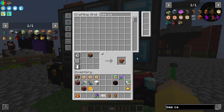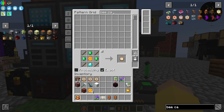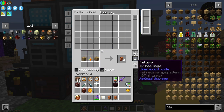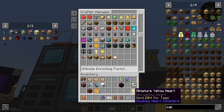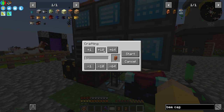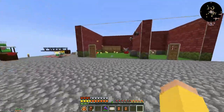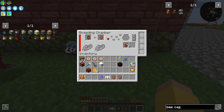I might need to teach the system the bee cage recipe. Oak wood equals four bee cages. Let me put my pattern in and request ten — I don't have honey bottles right now so I'll just get four. I'll come back in and put a bee cage in the breeding chamber.